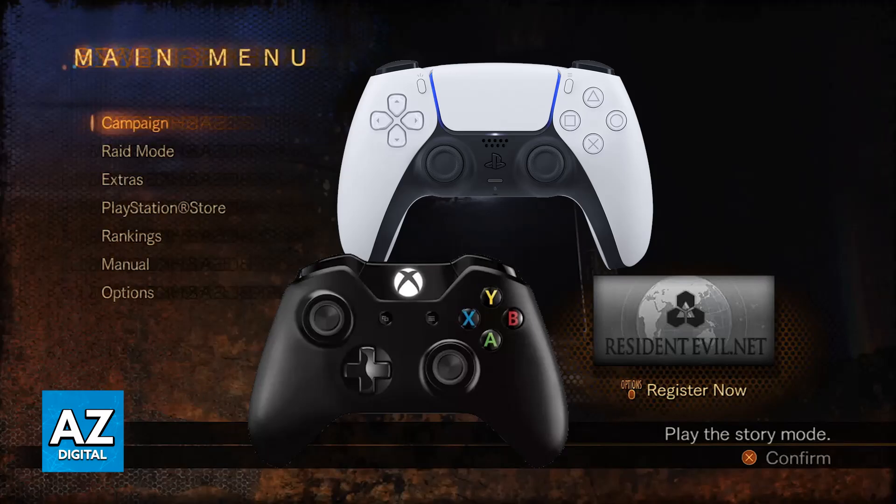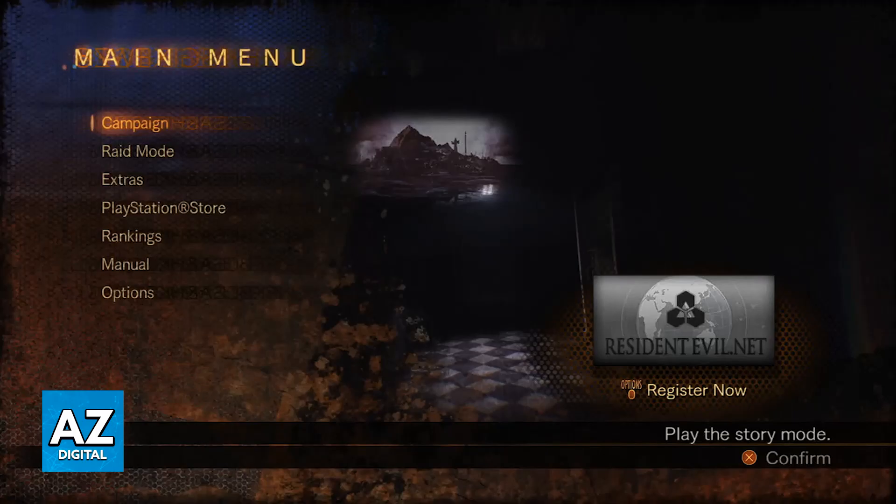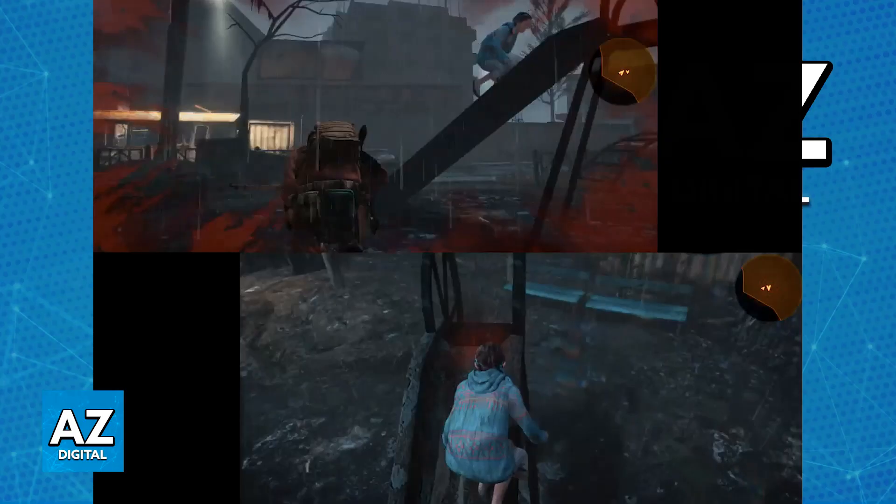Once you have two controllers plugged into your computer, usually through a USB cable or wirelessly through Bluetooth, all you have to do is launch campaign mode. Launch your desired episode or campaign.